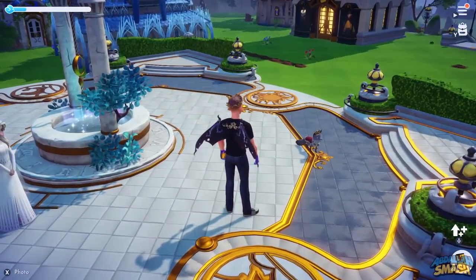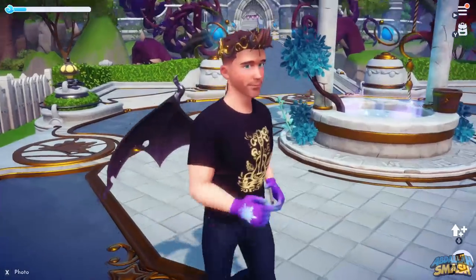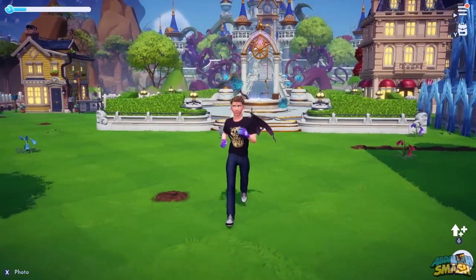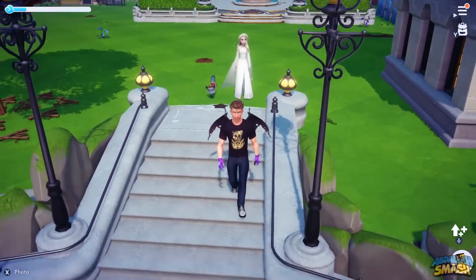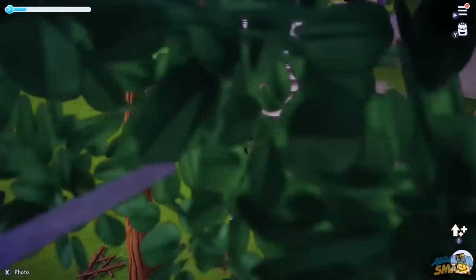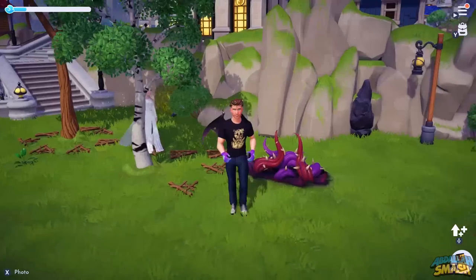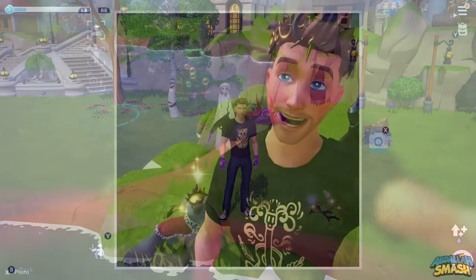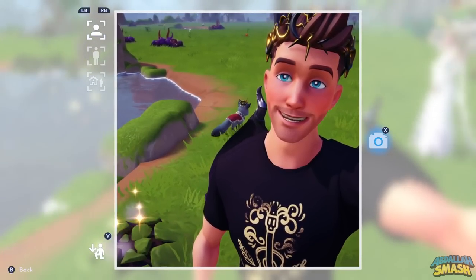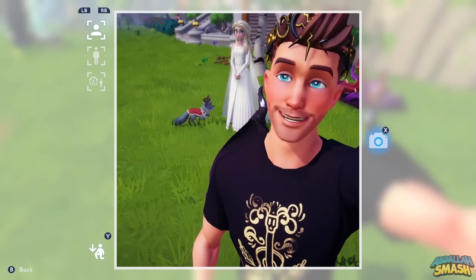And there you have it, everyone — the ultimate comprehensive guide for every single critter within Disney Dreamlight Valley. Did you learn something? Are you going to set aside some chests next to your wishing wells to stockpile their favorite foods? Are you going to set some alarms on certain days of the week to get those rare critters? Let me know in the comments and we'll continue the discussion. Thank you so much for enjoying all of the Disney Dreamlight Valley content — hit that subscribe button to keep up with the streams and tutorials. We'll see you on the next one. Take care.